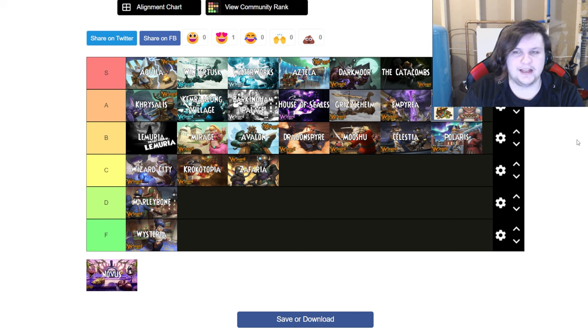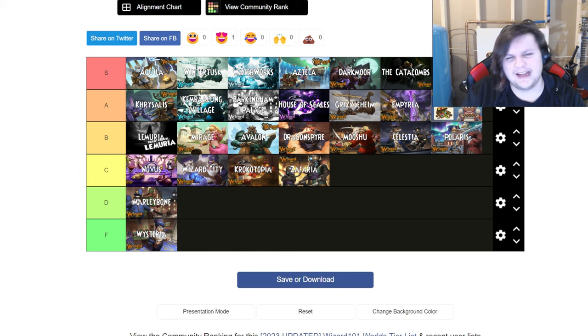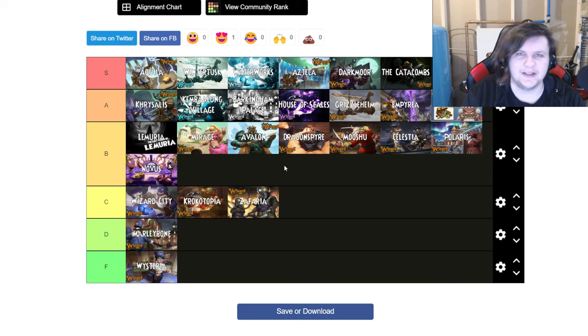Novus I'm putting at low B tier — I don't think it's very difficult. I've only done it twice so I could be misremembering, but a lot of mob fights can be finished with a seven-pip AOE, boss fights aren't the most challenging, and while there are some difficult fights like the puzzle piece and the final boss, they're not really that hard. I don't want to put it with Wizard City and Krokotopia, so low B feels right.